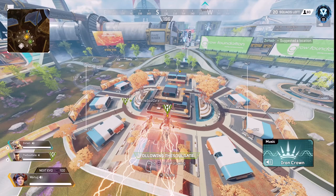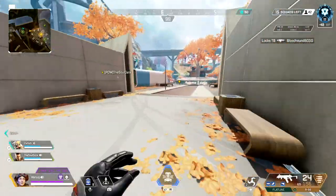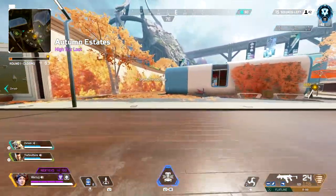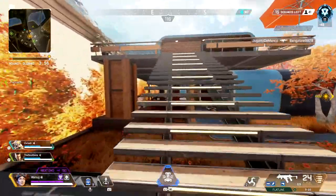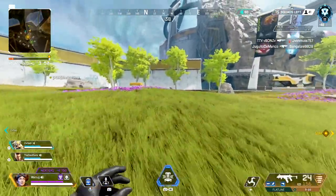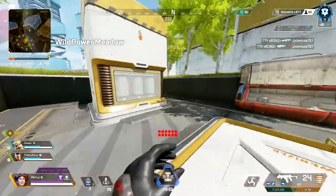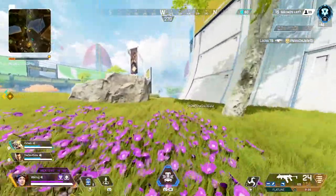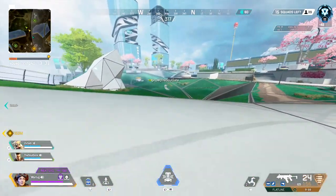This doesn't always happen perfectly when enemy teams land with you — that's a different strategy. When a team lands with us, we double-stack the middle and have one person go to whichever adjacent building the enemy team isn't going to. So if a team is landing where I normally land, me and Soul double-stack middle and our third teammate stays on the other side, and we loot as much as possible before engaging that team.